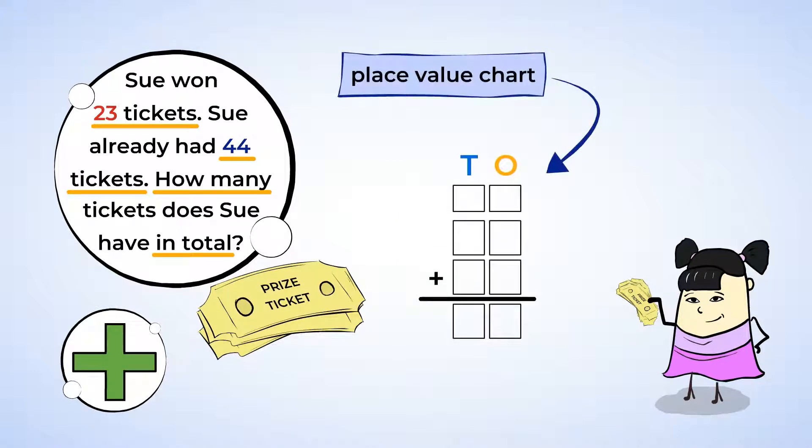We can do this using the place value chart. You might remember that the place value chart helps keep our numbers organized and makes it easy to add and subtract one place value at a time. 23 is the same as 20 plus 3 — there are two 10s and three 1s. 44 is the same as 40 plus 4 — there are four 10s and four 1s. In the place value chart, you can see how the 3 and the 4 in the 1s place are aligned, and the 2 and the 4 in the 10s place are aligned.